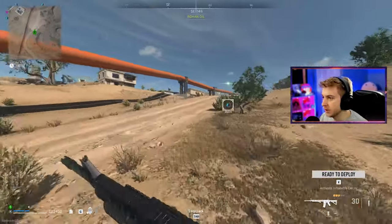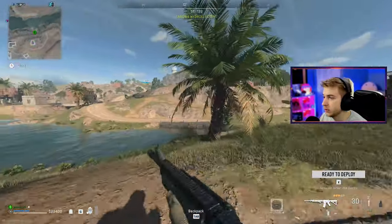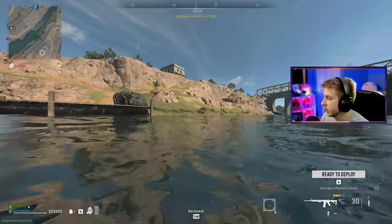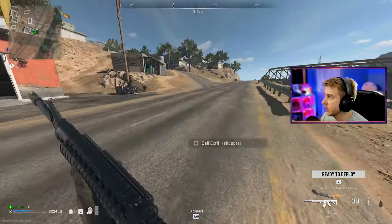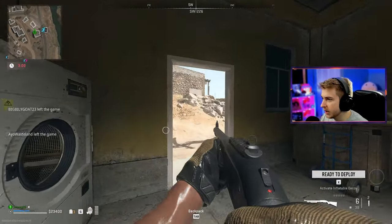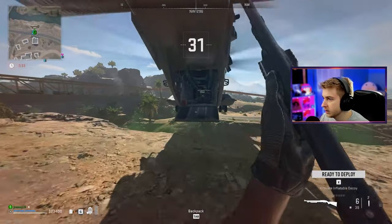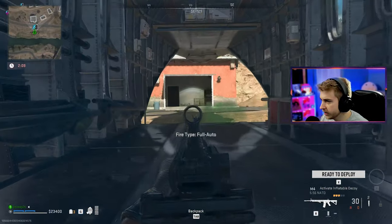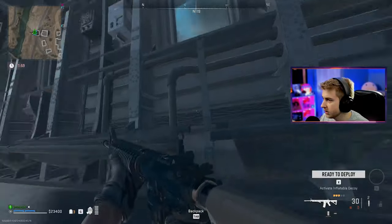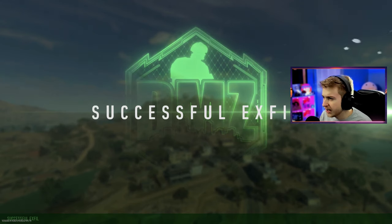It looks like somebody's already exfilling at that spot. I guess we're going to see if two people can exfil here — it would really suck if we couldn't. It looks like he got out of there. There's a landed helicopter right here. We only have three minutes. We can use the spot — it was just gone for a second, sick. We just need to hold down this house until it gets here. Go ahead and land for me, please. There it is. Let's get out of here. We're doing it. We're out. That's another successful exfil, baby.